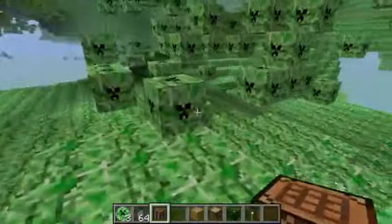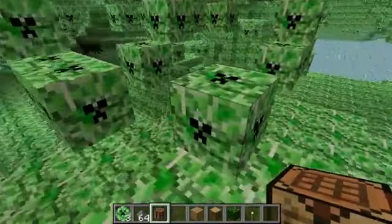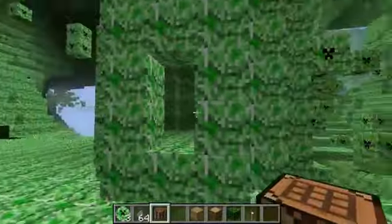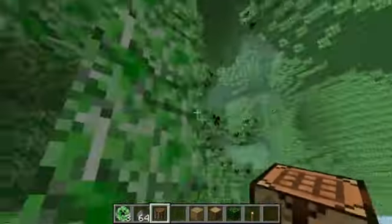You also find these blocks with creeper faces on them. And what these do — if you walk on them, you get trapped. Yes. Of course you can break your way out. So that's one thing in the mod.